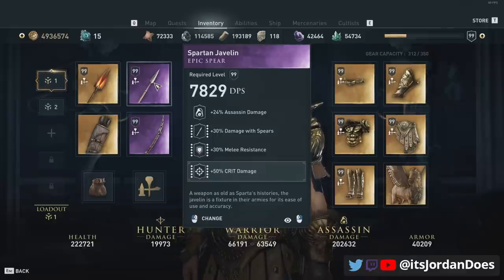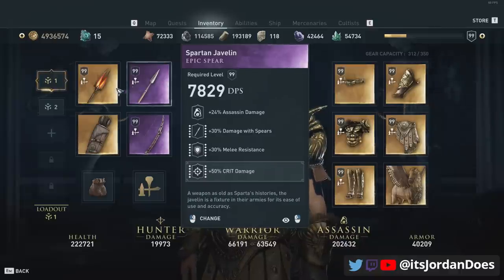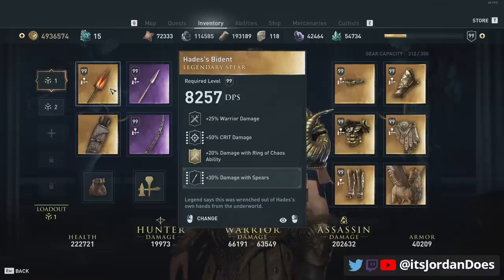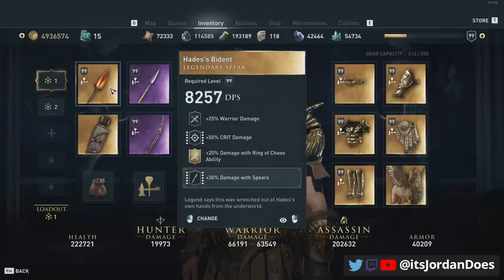As always, you can do a new game plus, come back, and get this spear again if you happen to have already completed the quest or don't have it. Because of the damage with spears perk, the primary weapon I'm using to fight with is the Hades Bident. This gives us warrior damage, crit damage, an additional 20% damage with Ring of Chaos which we'll be using a lot, and then I engraved it with more damage with spears.